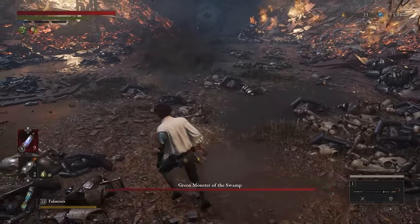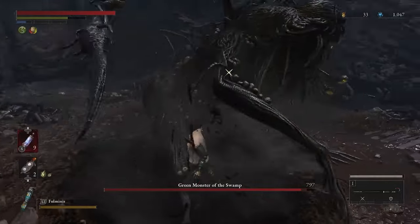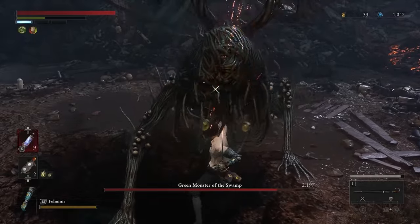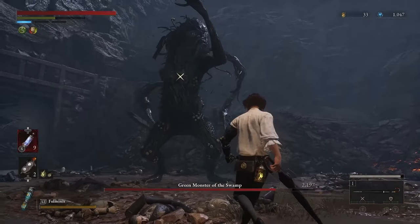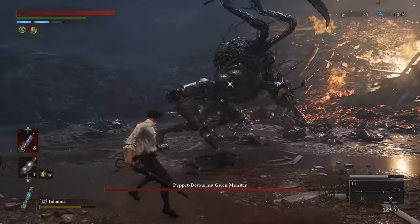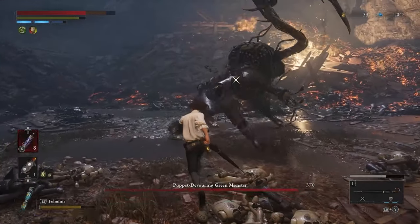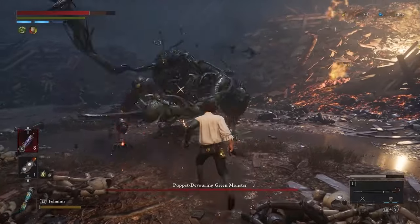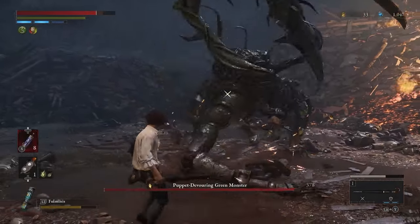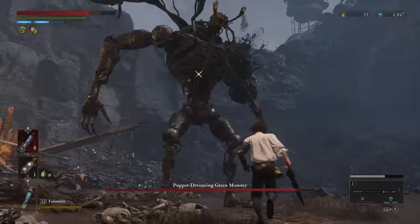Number 21: Green Monster of the Swamp. This thing is aggressive — after a while his moveset gets stuck in your mind. Perfect blocks become second nature after losing so much against this thing. In the second stage he takes the Scrapped Watchman's body, his moveset changes, and he's more aggressive. Once he has the monster face you run or you perfect block. Beat him and fake Alladoro takes the treasure and sells you a blade.